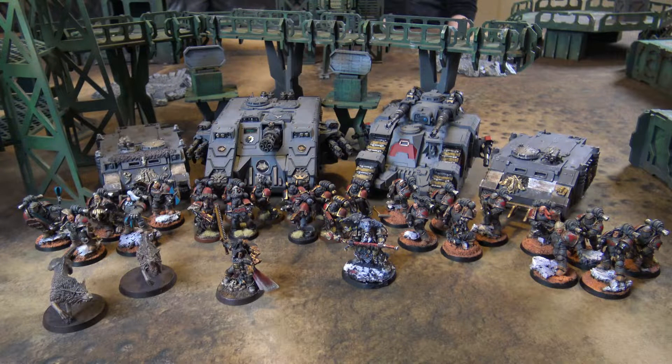We have four five-man Greyhunter squads, all bare bones with frag and krak grenades, bolt guns, and bolt pistols. Two of them will be in a Rhino with a Storm Bolter; the other two are foot-slogging. We also have a five-man Wolf Guard squad with three Frost Axes and Storm Shields, one Frost Sword and Storm Shield, and the Pack Leader has a Wolf Claw and Bolt Pistol — all in a second Rhino. Lastly, we have a Land Raider Achilles with a quad launcher and two twin multi-Meltas.